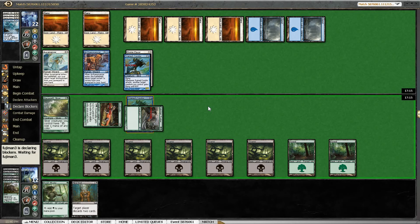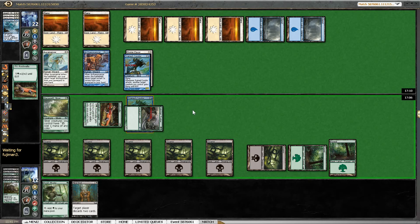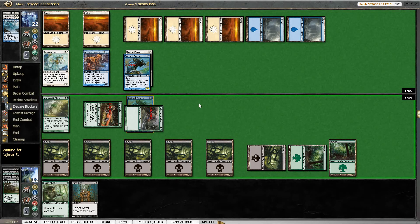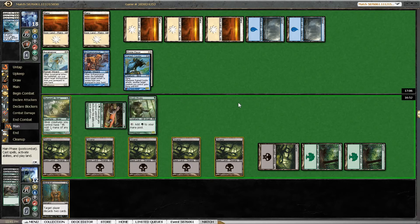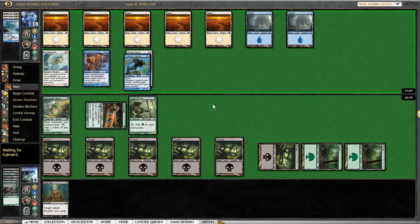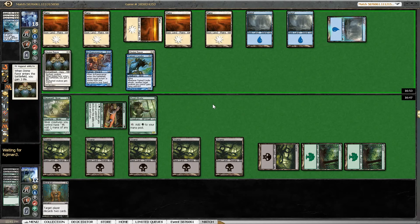Wow — he just blocks it. That's really gutsy. If we have any trick here, then his best creature on the board just dies. He would have had to Celestial Flare after combat damage, but he basically declined to do so. I'm not going to play Mind Rot, because if I draw a flyer, I need to get that Celestial Flare out of his hand. I still can barely believe that he blocked there. We are taking 6 in the air now. My opponent isn't attacking, so that's good.